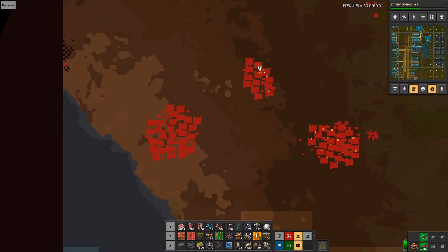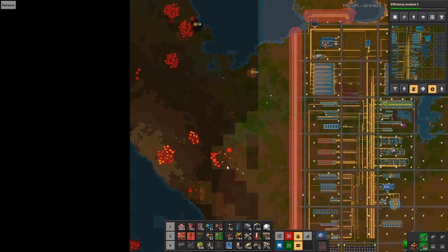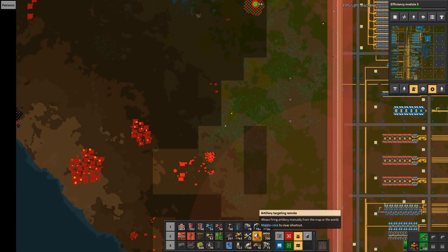Increasing our copper is absolutely the most important thing. We don't have any science production unless we get red circuits rolling faster, and red circuits are dependent on copper right now. That's really what we are focusing on.